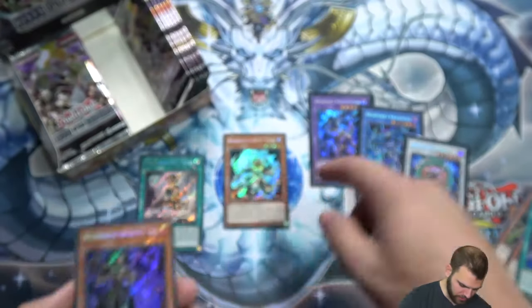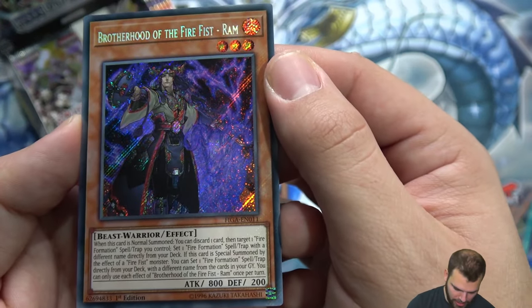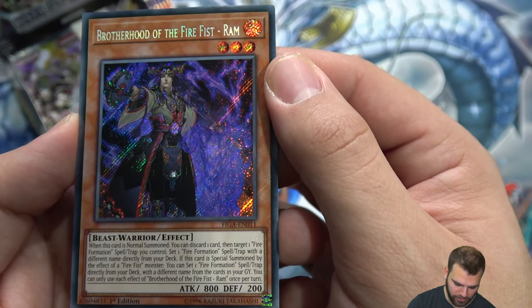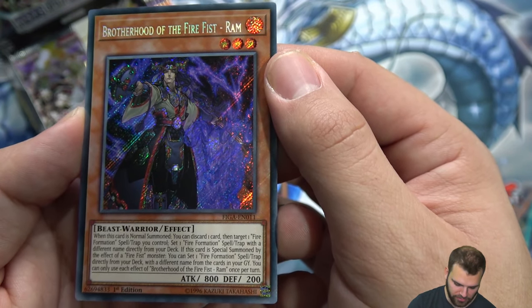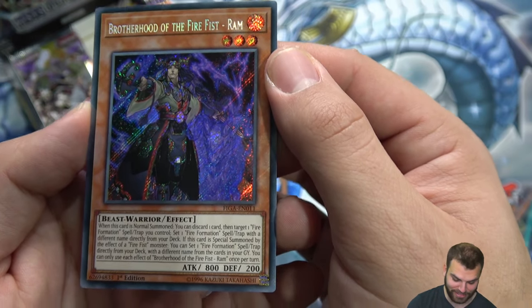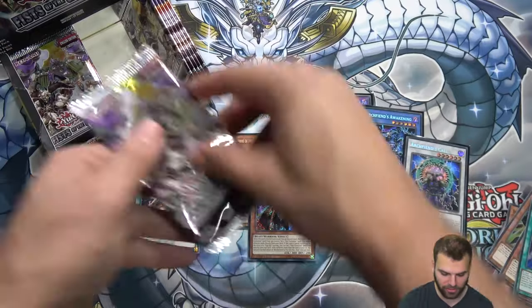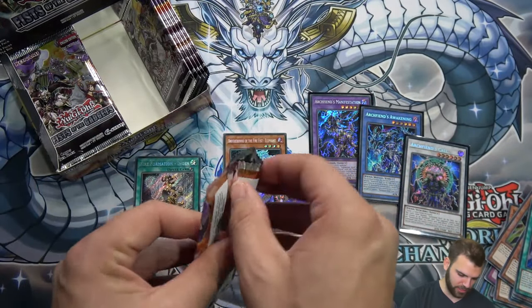Spirit as a super — very nice. Swamp Clear, Brotherhood of the Fire Fist Ram. This is your new three-star Fire Fist secret. Ram: discard a card, target a Fire Formation spell or trap, set one Fire Formation spell or trap with a different name directly from the deck. If this card is special summoned by the effect of a Fire Fist monster, set a Fire Formation spell or trap from your deck.